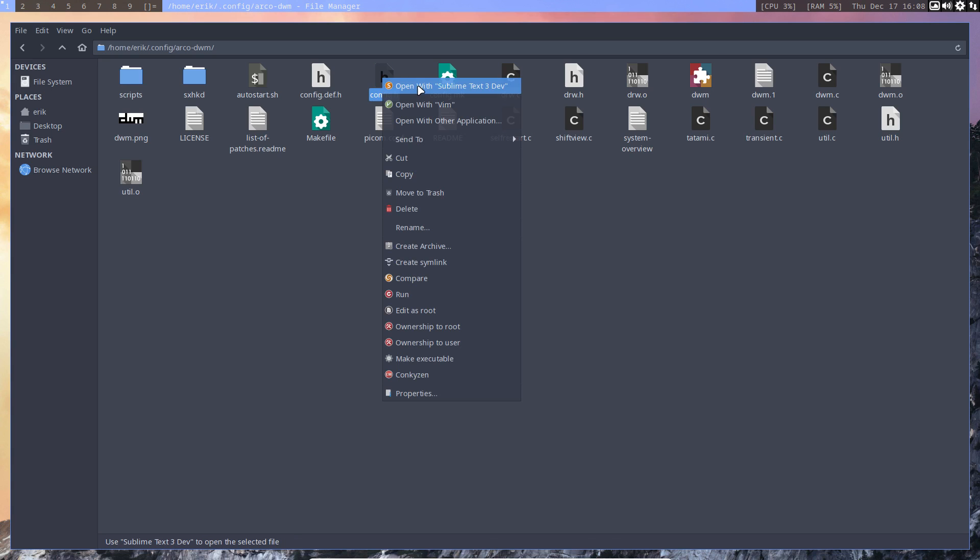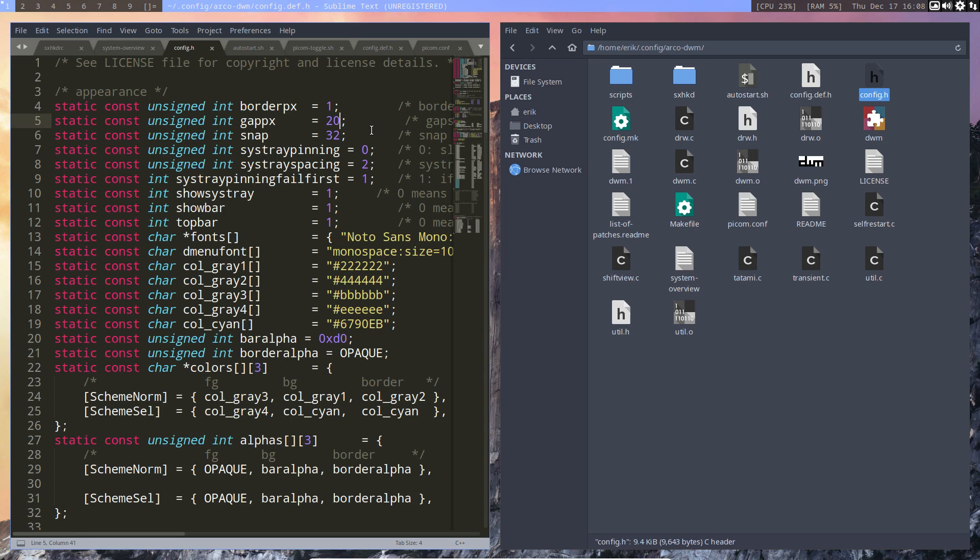Let's do one more demonstration. Set gap_px to 50 and save config.h. To show you the difference: config.def.h still has 5, and config.h now has 50. Which one gets applied? Config.h is at 50.